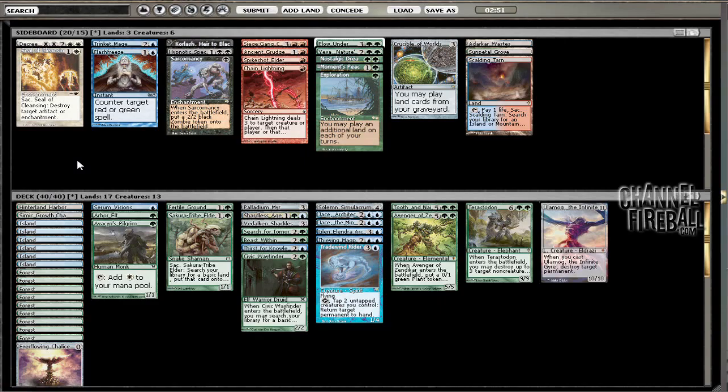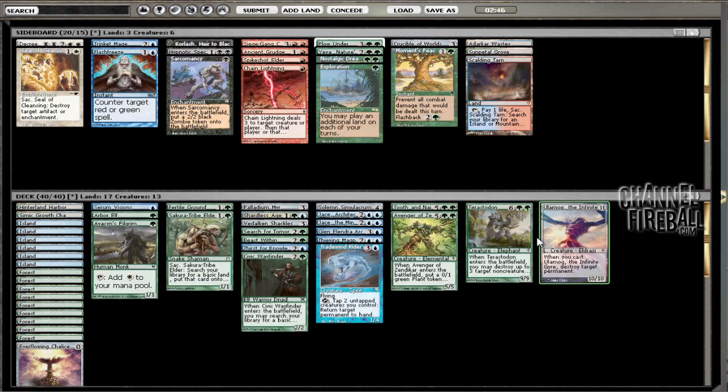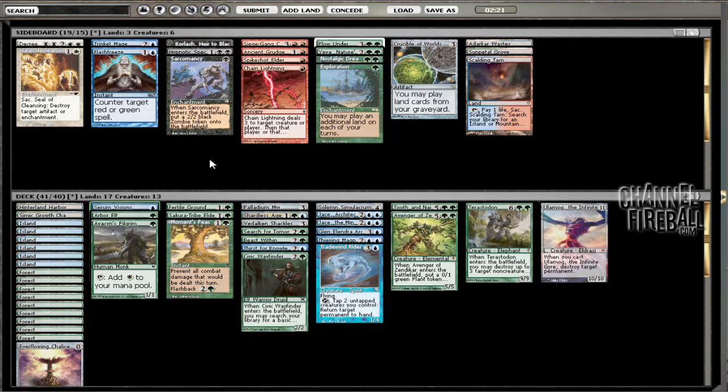That kind of sucked. I'm thinking we might want Moment's Peace maybe. I kind of like everything else the way it is so far. What's the weakest card against him? I'm going to take out Serum Visions — Serum Visions for a Moment's Peace wouldn't be too bad. Let's try that. Either that or Thirst for Knowledge.